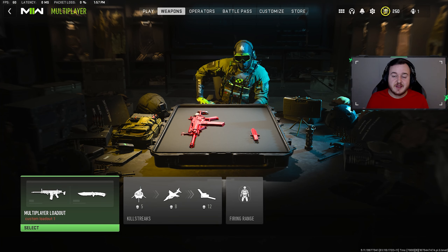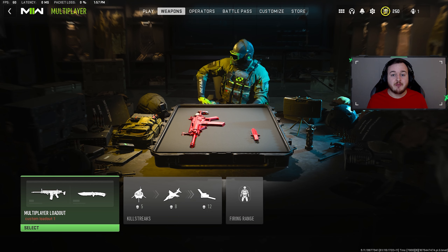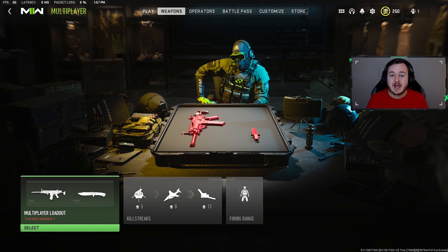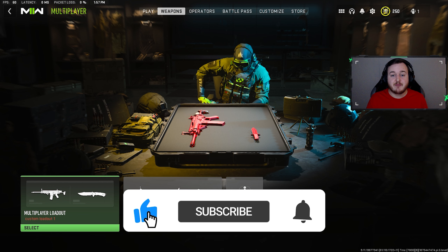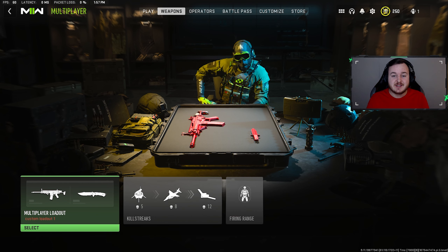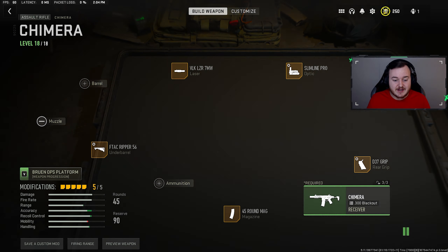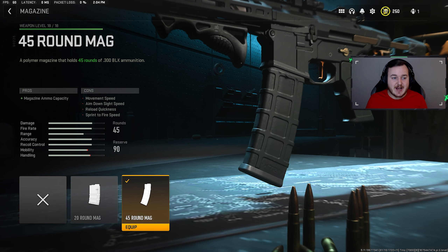In today's Modern Warfare 2 video, I'm going to show you the top five best class setups to use right now in the game. Let's hop right into it. Starting off, our first weapon is the Chimera — the Honey Badger — and this class setup is really nice. You can be really aggressive with it, so let's go ahead and hop right into the attachments.